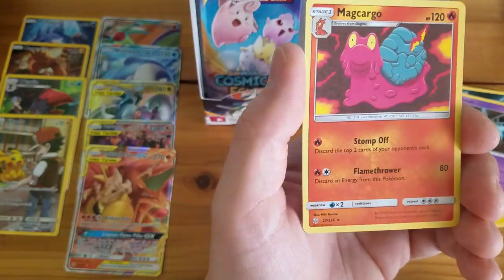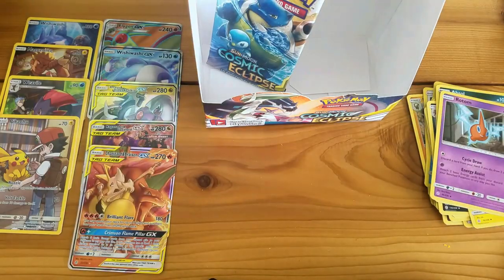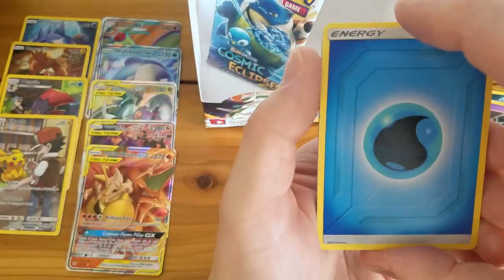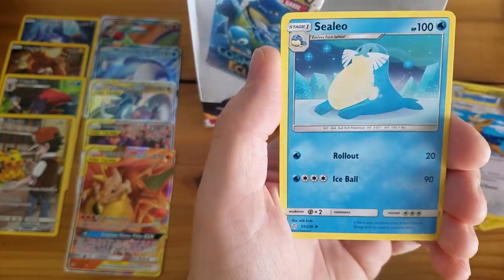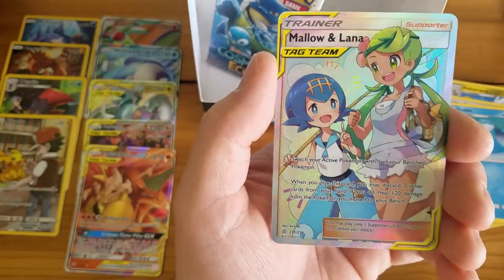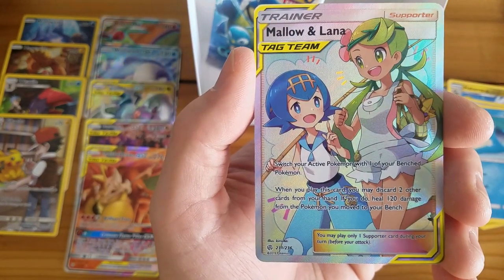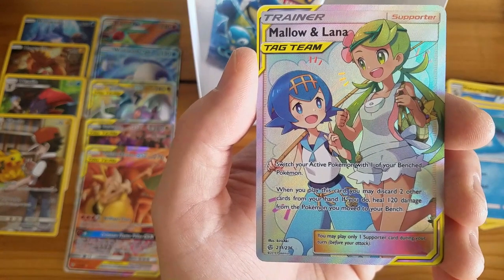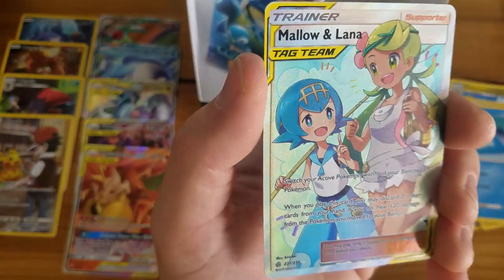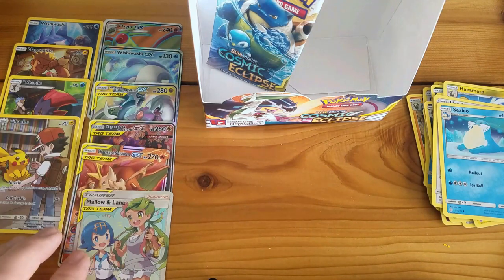Rotom, Palossand Reverse, and a Magcargo Rare. Two packs to go — maybe we can find some last pack magic. Hakamo-o, Heatmor, Seelo, Palpitoad Reverse Holo — nice, I'll take that! Mallow and Lana Full Art — gorgeous card. Switch your active Pokémon with one of your benched Pokémon; when you play this card, you may discard two other cards from your hand and heal 120 damage from the Pokémon you moved to your bench. That is sweet — that's why I like the natural lighting, it really brings out the beauty in these cards.